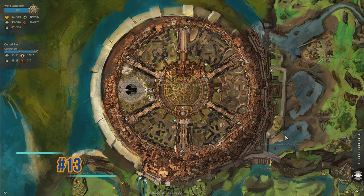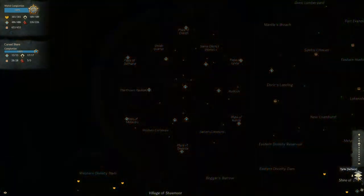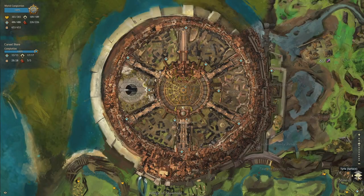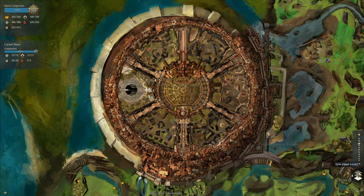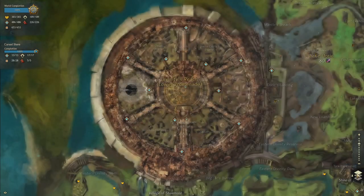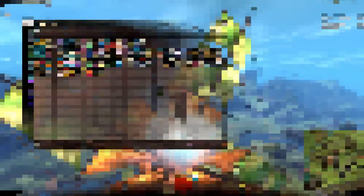The map has three separate layers. Clicking through them shows you the top surface layer, the middle layer which is the one you're mostly on, and then underground. These layers can help with finding waypoints and other points of interest when you're doing map exploration.